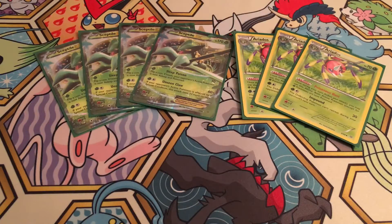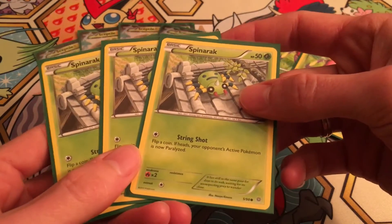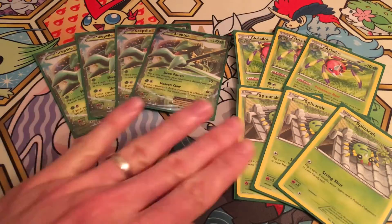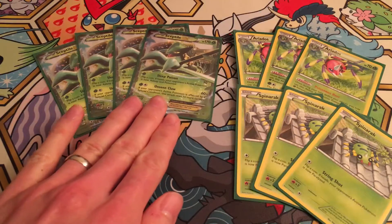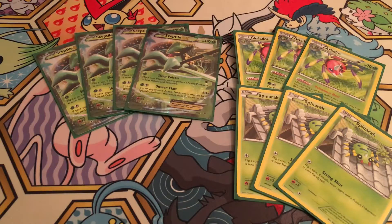With three of them we should be able to get Ariados up early. Theoretically, turn one you get a Sceptile into the active slot with a grass energy, and a Spinarak on your bench. Next turn you get a second energy and evolve up to Ariados — it's that simple. You poison them and deal 130 damage, then they get poison between turns, which is 140. If you've got a Fighting Fury Belt, that's 150 on your second turn, which could easily be your first attacking turn. That's pretty heavy pressure. Liberal use of cards like Lysander can turn that into a lot of prizes too.